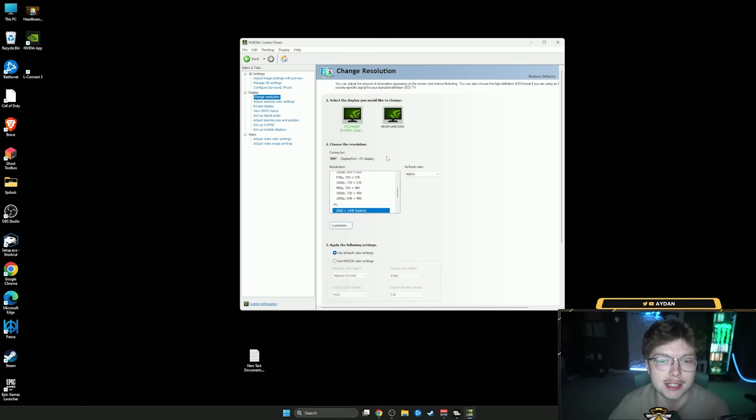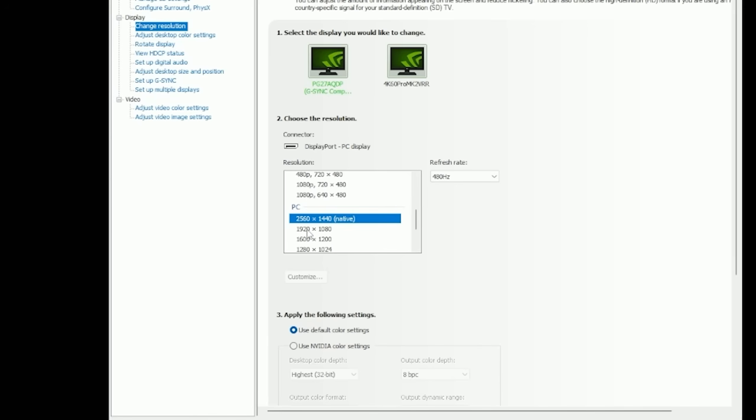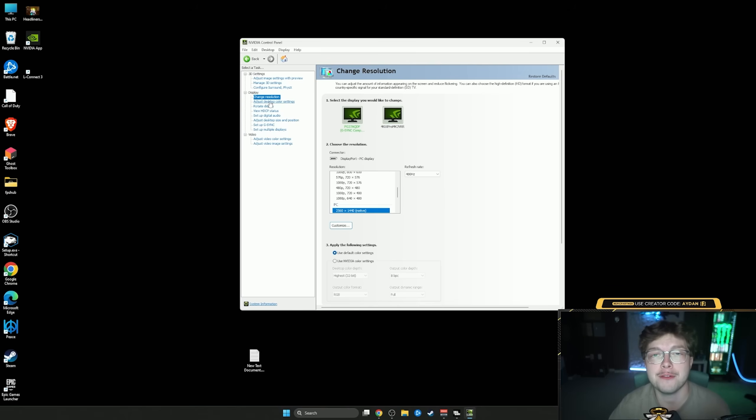Go to the Change Resolution tab. Make sure you're not under the ultra HD resolution - click your monitor first. Come down to whatever resolution your monitor is. I'm on a 1440p monitor so that's what I use, but if you're on 1080p you'd use that setting. Also make sure your refresh rate is set to the highest option - a lot of times it gets reset to 60Hz. If you have a 240Hz monitor, make sure you're on 240Hz.